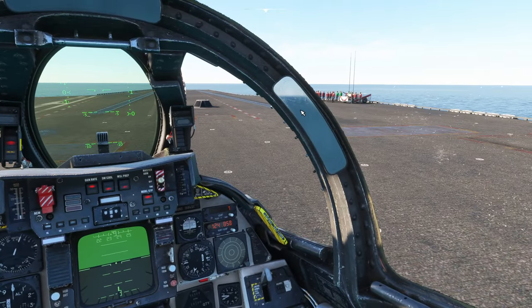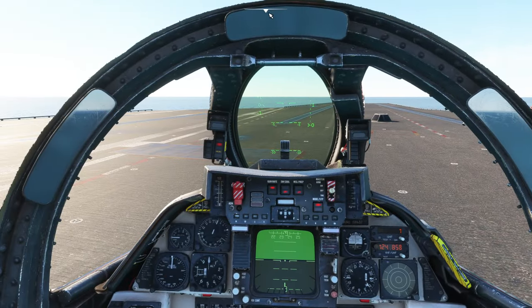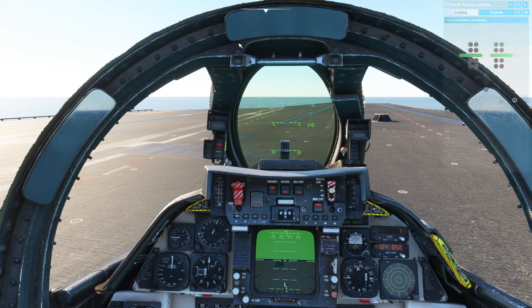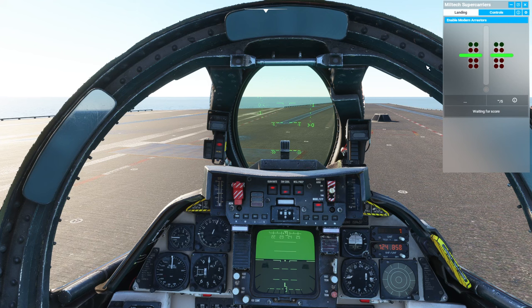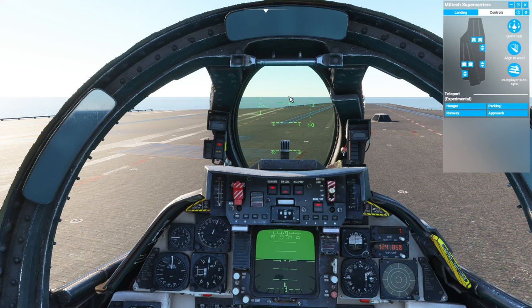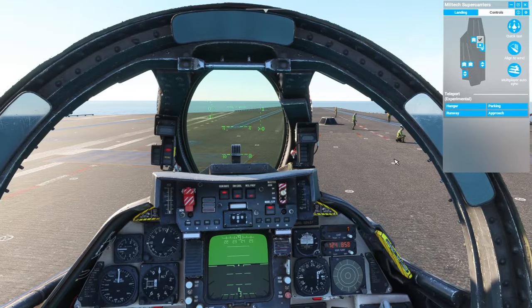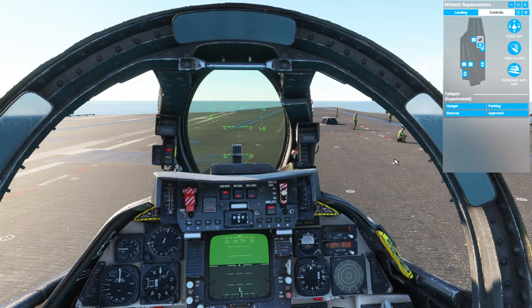You can see a whole group of people stood around doing nothing at the moment. At the top of Flight Simulator you'll see a Super Carrier add-on menu which opens a new window. By default it shows you landing. If you go to controls, you can say what you're intending to do. So if we say we're going to look at launching from the catapult, it puts the crew in place to give us some guidance. Let's go and taxi over there.